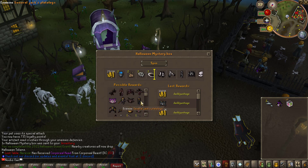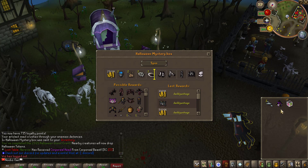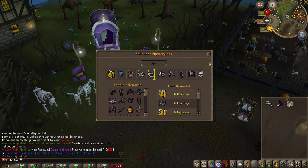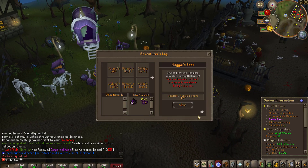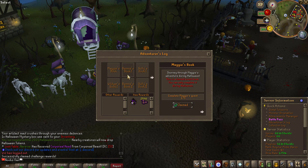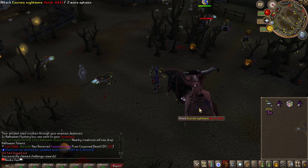You can also go ahead and buy these in the credit store at the limited item section, because these will only be limited edition until the Halloween event is over. I'm going to save up all my Halloween mystery boxes until the end so I can go ahead and claim every single one from the adventure log as well.